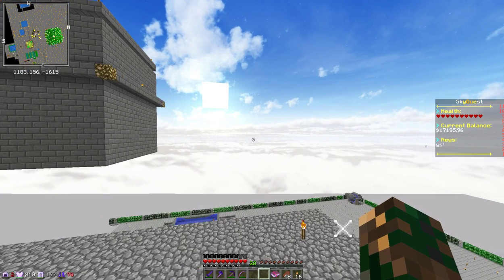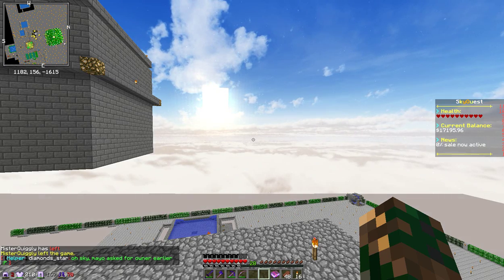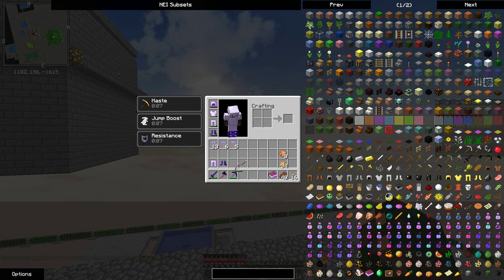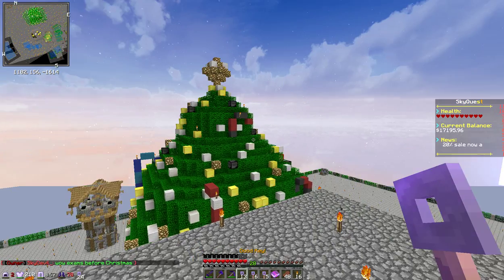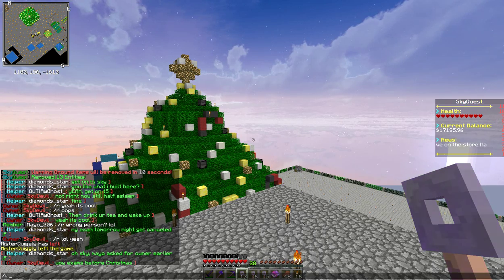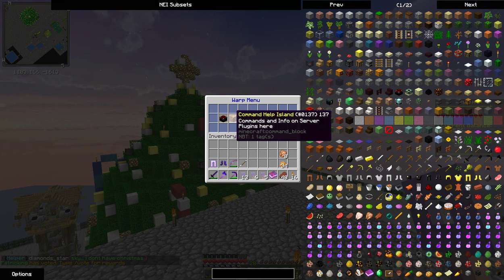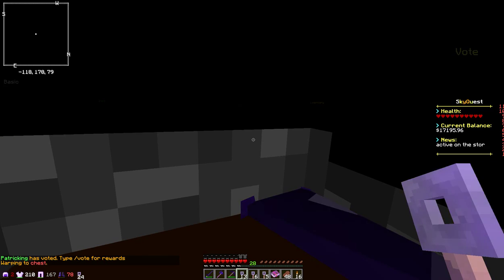We're back and starting the second video today, which is going to be some key openings. I decided to split my keys with Outlaw, a really good friend. There are a few warps you can go to: the RNG chest, which is where we're going, the command help island, tutorial island, and parkour. I probably won't ever do parkour on this.